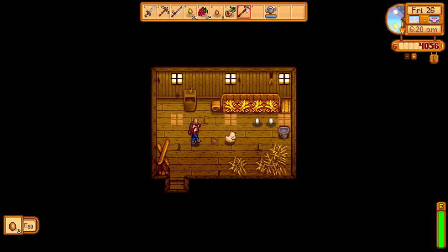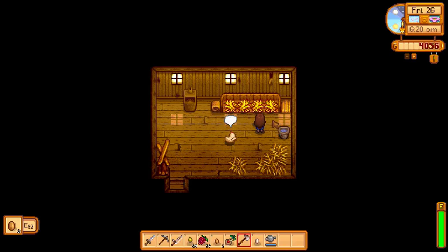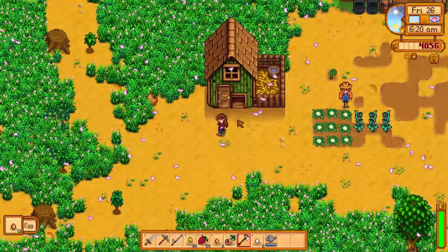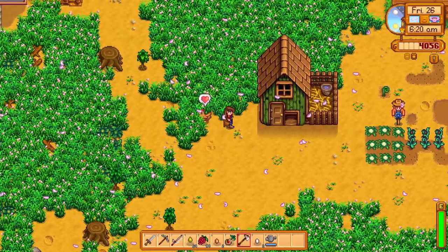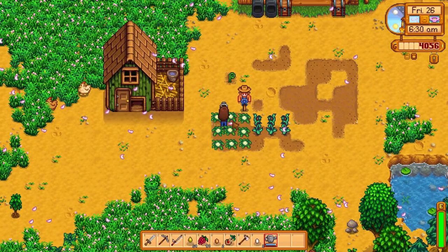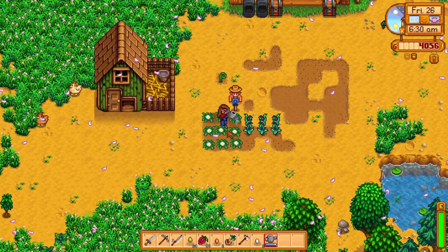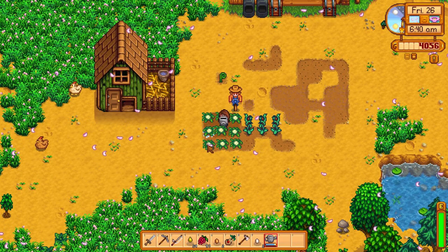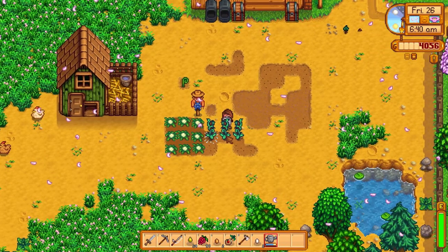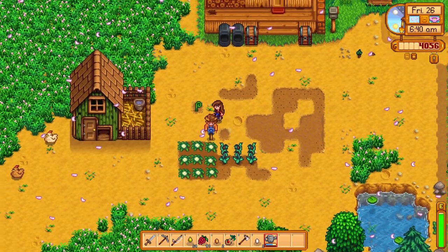Do we have any eggs? I should have some eggs - I do have some eggs. Alright, come here, let me pet you. I'm gonna need you guys to be really, really happy so that you will give me large eggs. Let's go ahead and water the crops. I don't have very many crops to water now, so that's nice - it doesn't take quite as long and doesn't use up all of my energy.